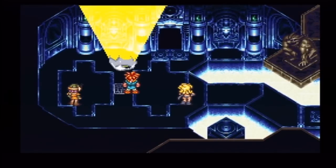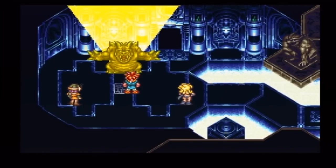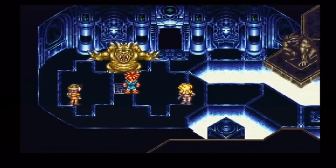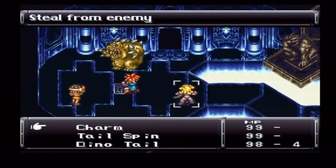All these monsters are great to have Isla with because you can charm a lot of items off of them — speed tabs, power tabs, and even some great accessories as well. And the thing is, they're usually pretty much pushovers half the time too.